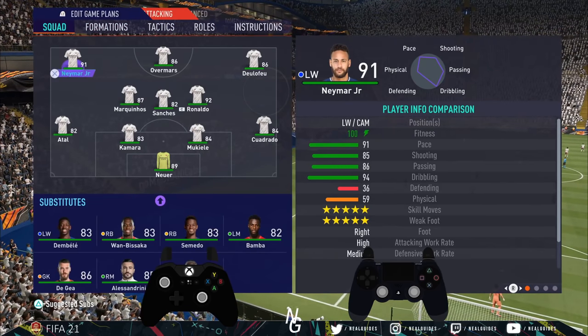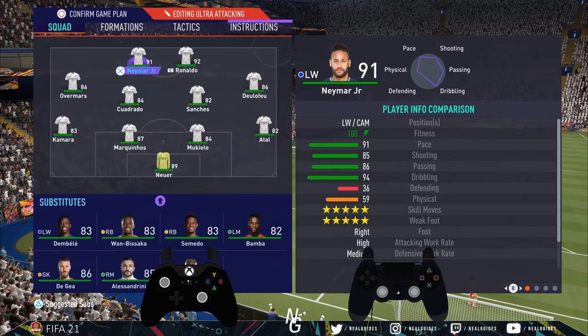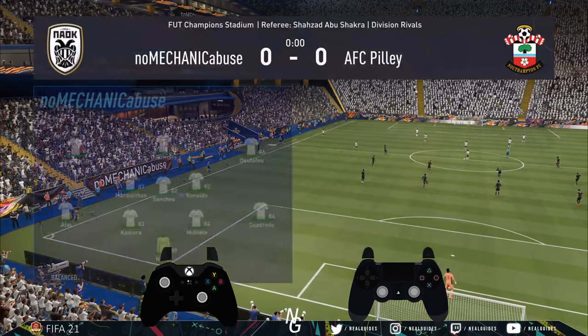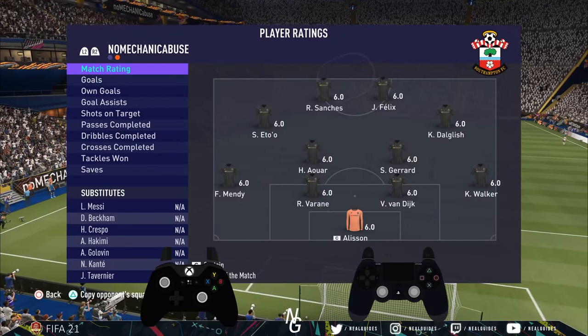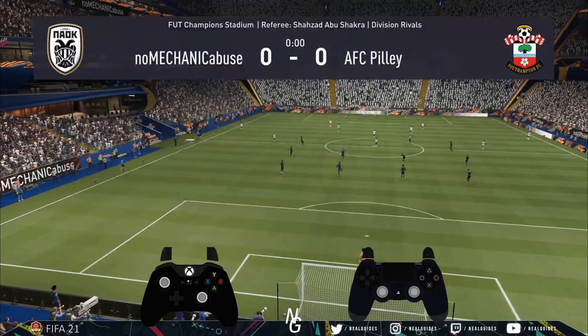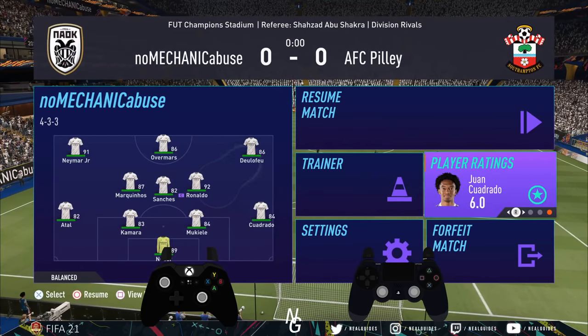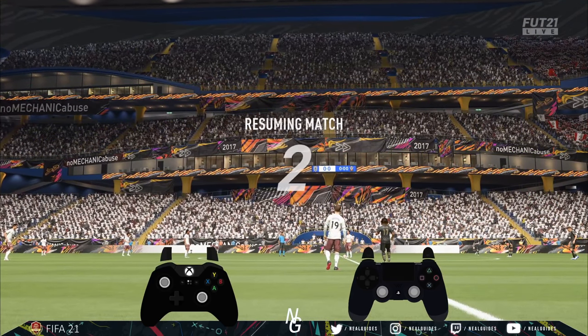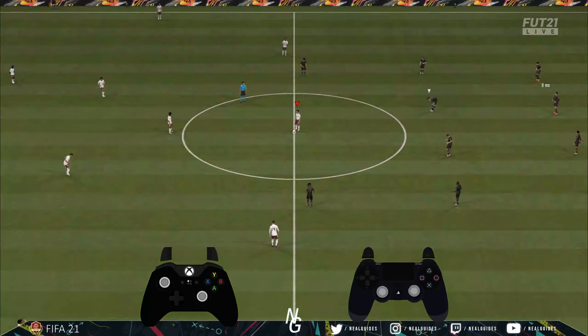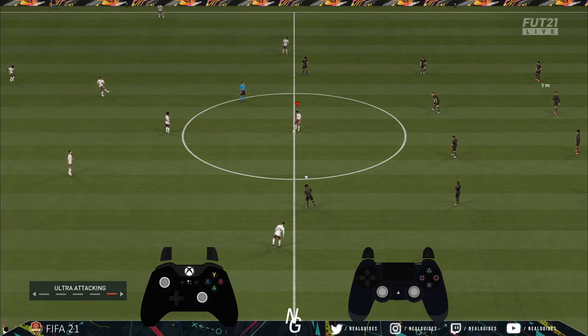Don't forget this is an aggressive formation so we've added some ultra attacking slots - this means I'm going to be using this the entire game. I have the eye tracker on the screen - that blob moving around is my eyesight so you can see what I'm looking at. I've got my controls at the bottom of the screen as well to let you know what I'm thinking.